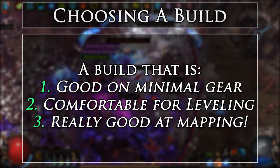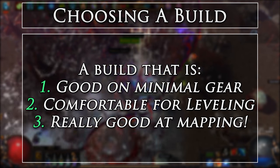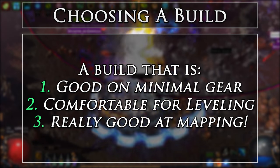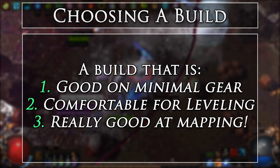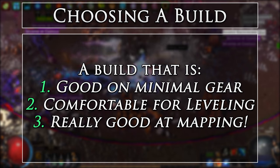This means that our starter build must not only be good on minimal gear, but be comfortable for leveling, and also be really good at mapping. This is a tough build to fit. The best types of builds for these are ones that can operate with no uniques or required items, but can scale up by swapping in a few uniques or performing simple respecs. Luckily, as these races have so many modifiers and increased drops, you will be able to get many of the unique and item drops during your own gameplay without any trading.